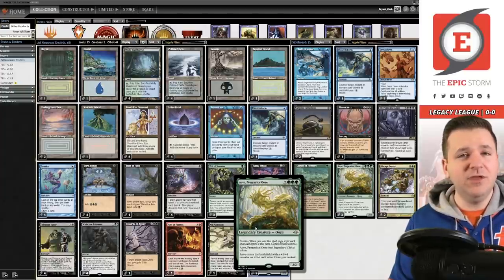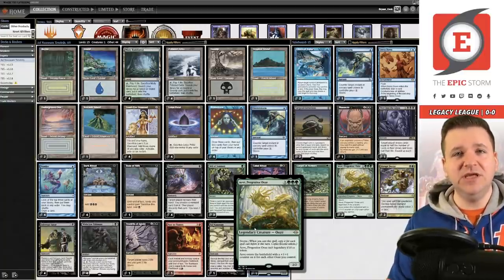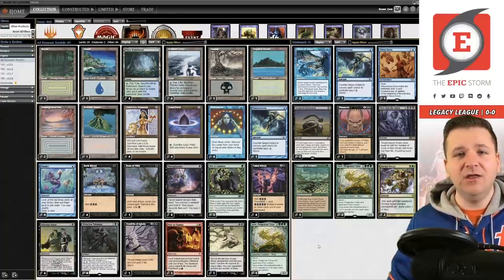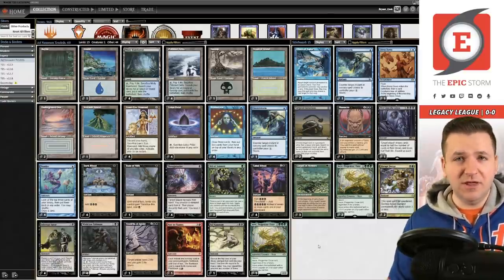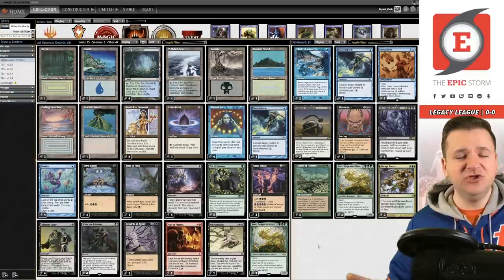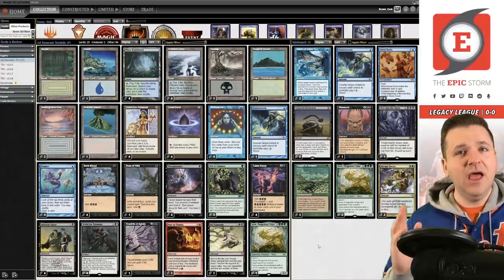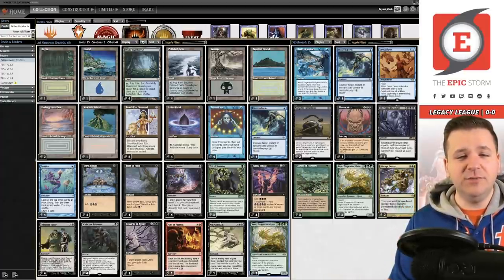If you could do seven or eight storm you could probably just Tendrils for lethal anyway. You want a card that's better with a lower storm count — and that is Progenitor Ooze. Even while it doesn't fly like Empty the Warrens, it wins the game faster on average with a lower storm count. For five storm you're putting 20 power on the board, so you don't need as much storm and it's more likely to win. ANT should move into the AVE space — I'm not joking.